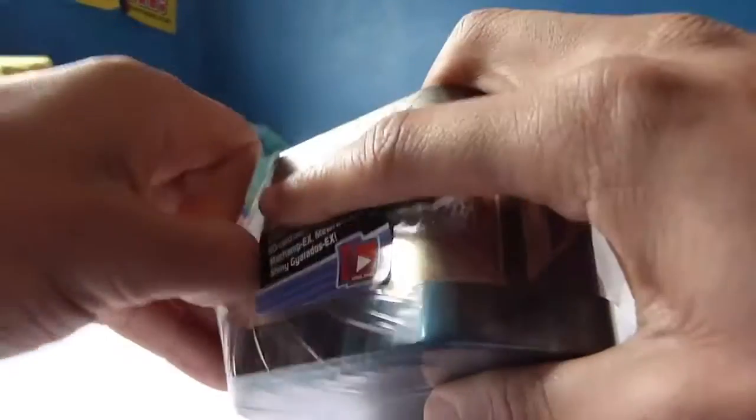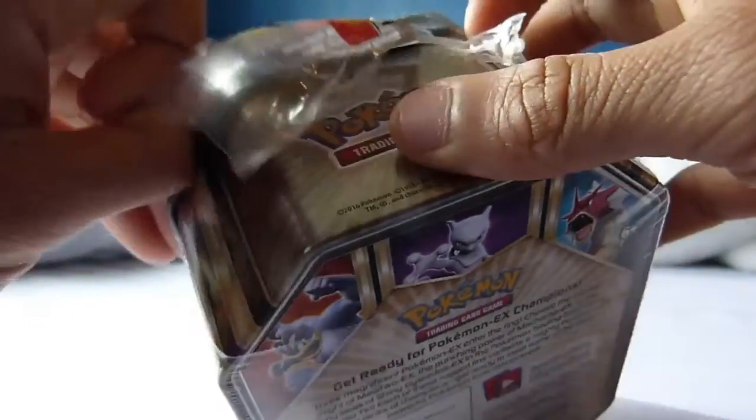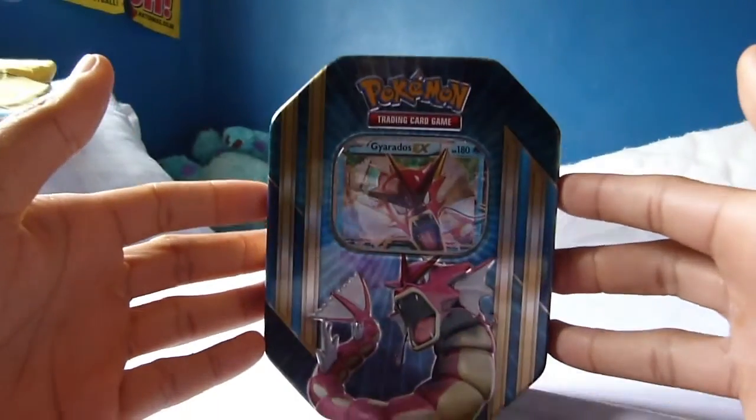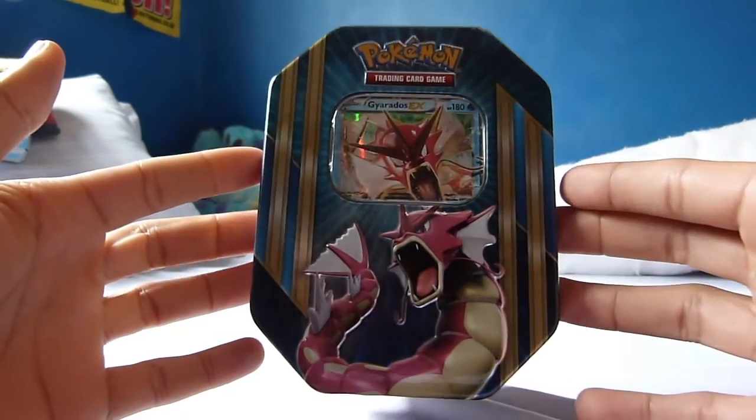We're going to go straight into this box. These tins come in three different versions: they come with Machamp EX, Mewtwo EX, and Red Gyarados EX. I thought the Red Gyarados was the best of the three — well, it's not my personal favorite because I do prefer Mewtwo over the other two Pokemon — but just seeing the Red Gyarados in card form, it's actually the first time I've owned it, so I just had to go with it.